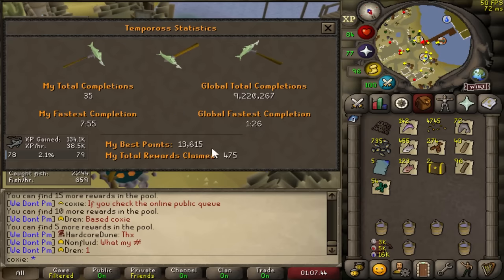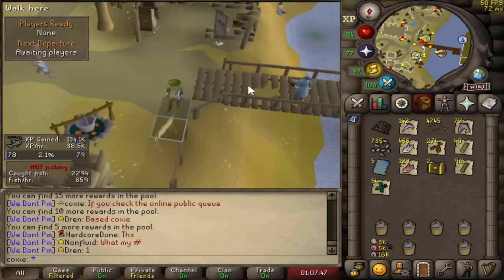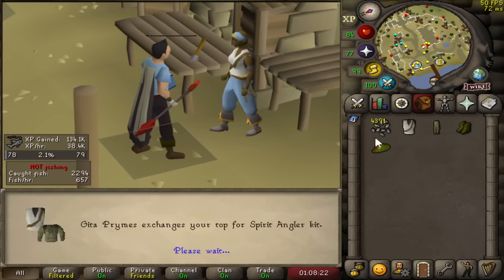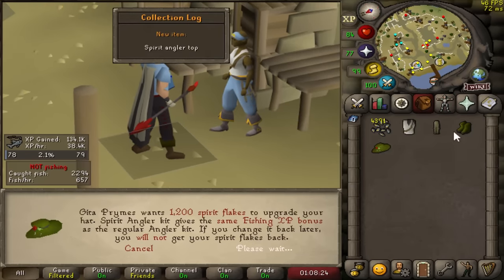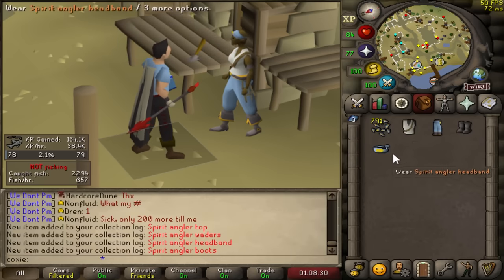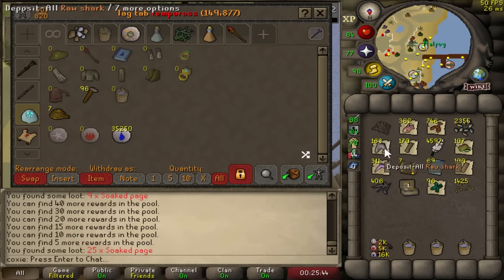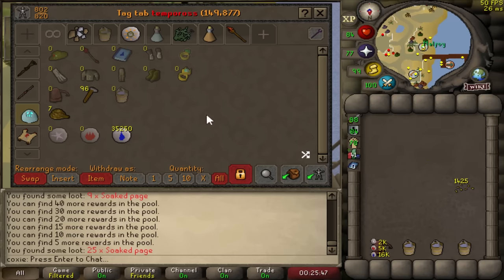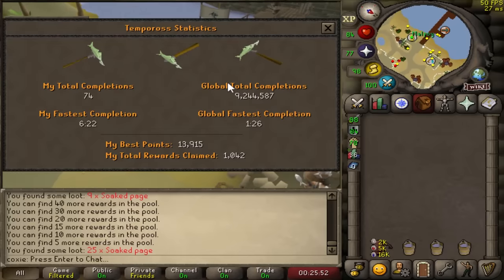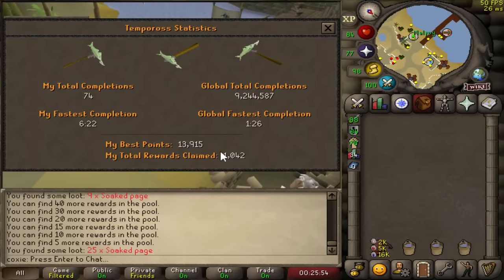We just got done with a nice Temple Ross session. We're getting really close to 500 permits now. Just hit 78 fishing and we have enough flakes to buy ourselves full Spirit Angler, which allows us to not have to bring a rope inside Temple Ross - saves us an inventory space. Another Temple Ross session completed: we hit 80 fishing and passed 1000 rolls. Tiny Tupper is a long one - it's a 1 in 8,000 rate. Pushing on to 82 fishing for the master clue requirement, and we're 1/8th of the way to the pet rate.